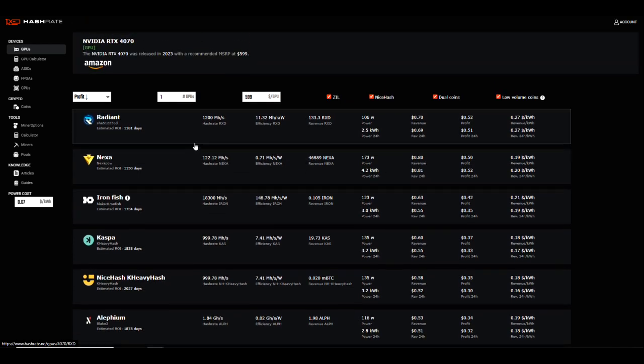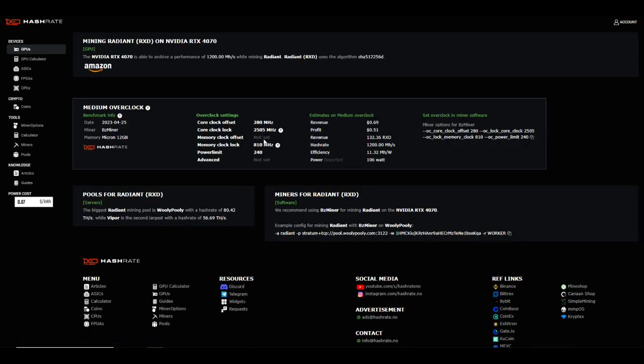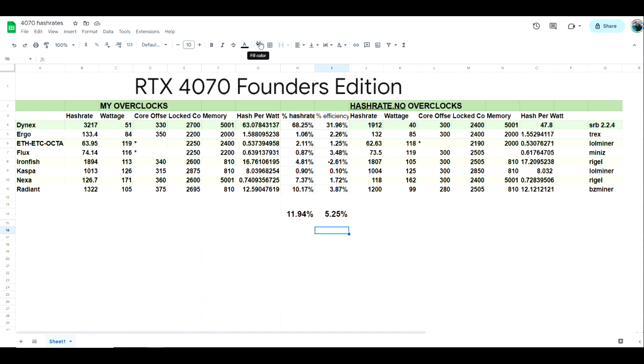I started with all of the overclocks that I saw in Hashrate.no, and in some cases with the settings they were providing I outperformed what they were getting, and in some cases I underperformed. The purpose of today's video is to try and get more hash rate and more efficiency compared to what we're seeing there, and I think we're pretty successful in both of those categories for most of the algorithms.